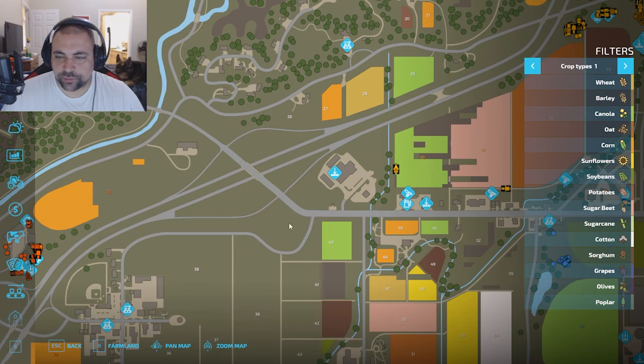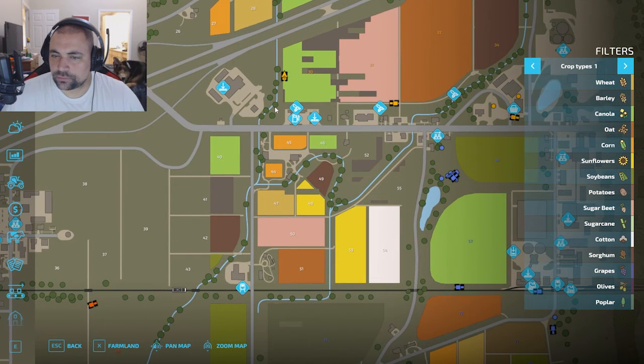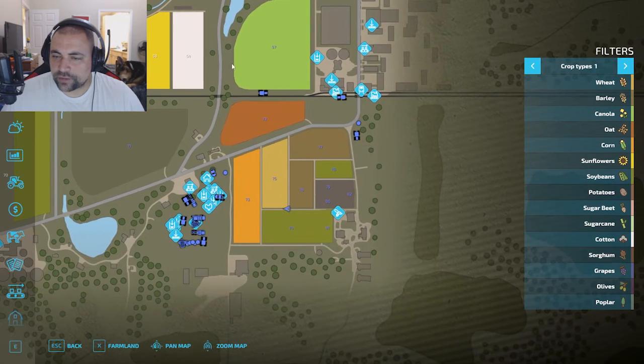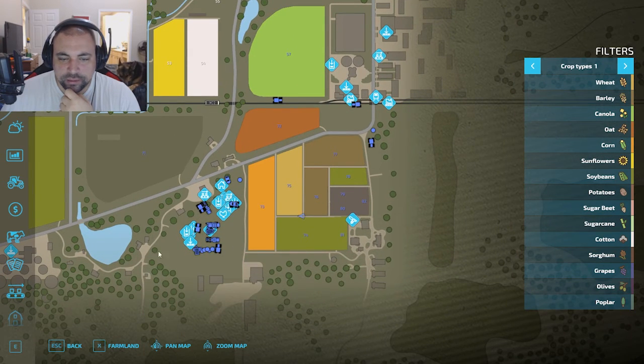This is the default location that you spawn in right over here. My farm started off down in this corner with these three fields — actually this was a field as well, so this field and these three. Then I kind of expanded outward and north, though I forgot I owned this one over here. A nice size little farm area.